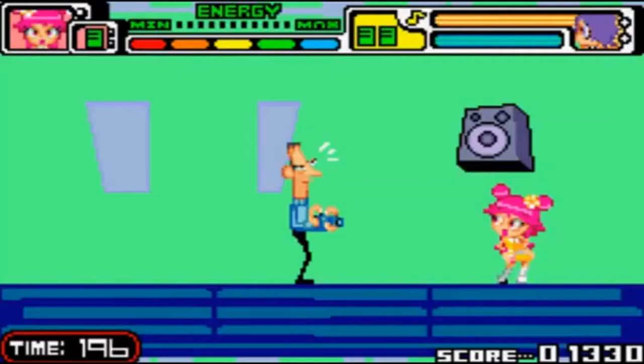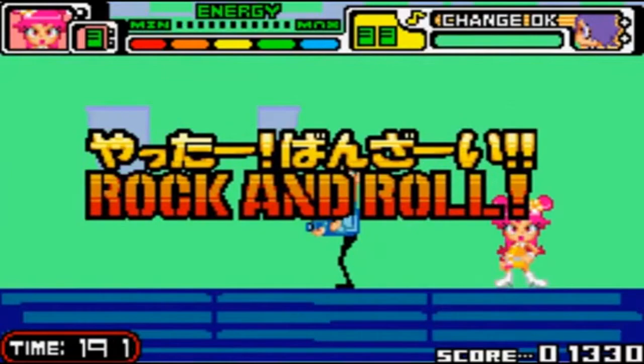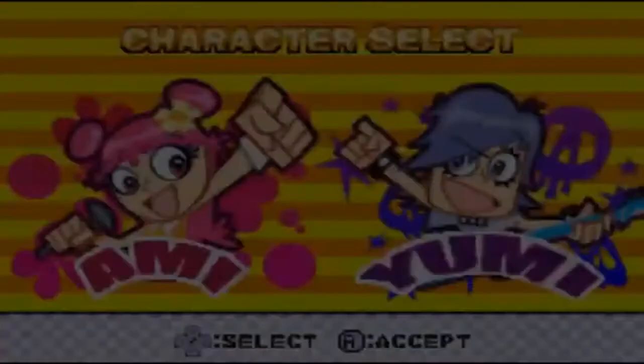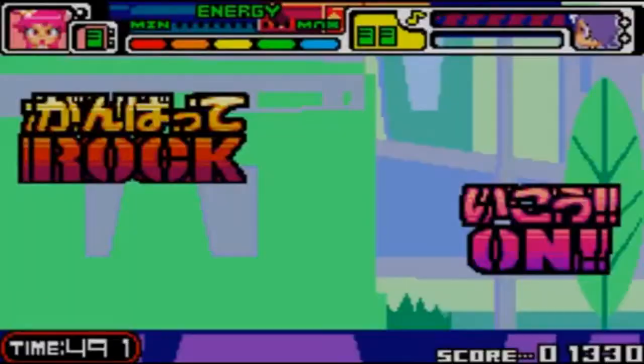Look at that face! He's like 'It's Puffy Ami Yumi! Oh my gosh! You are my greatest!' We get 300 seconds added to our timer! We have the second area's number one fan. The time you spend in the last level gets added — it carries over — so you get an extra 300 seconds. I find that intriguing!